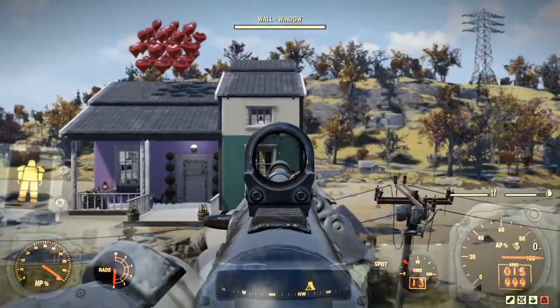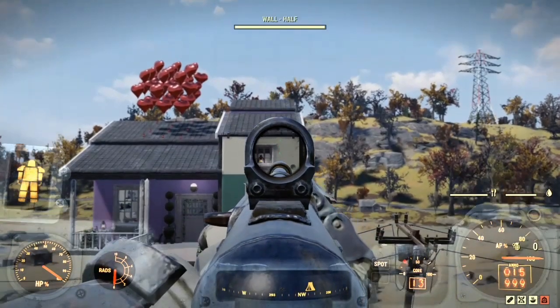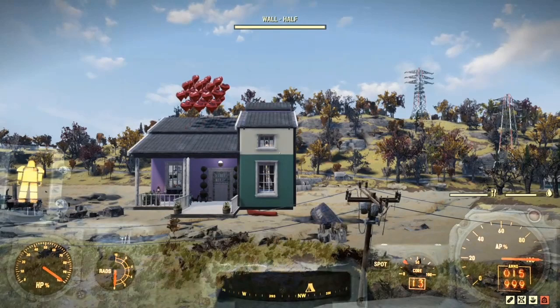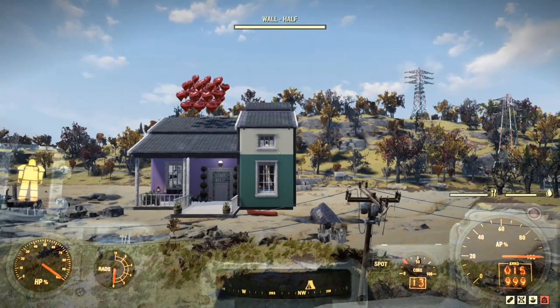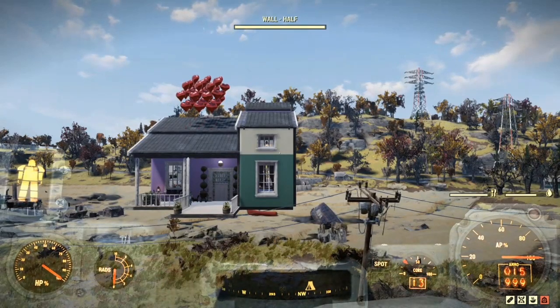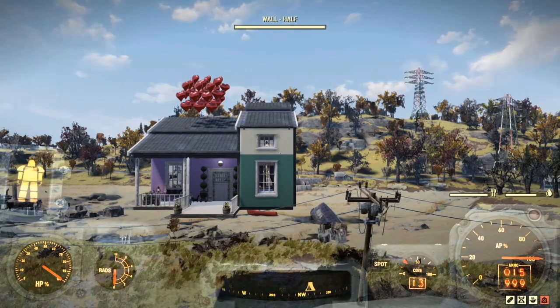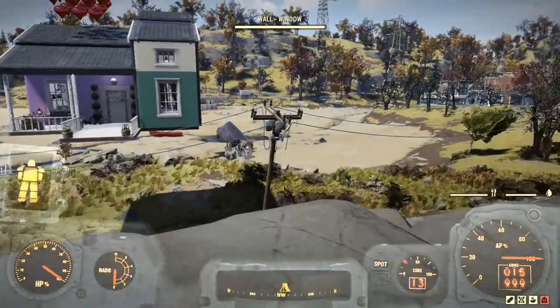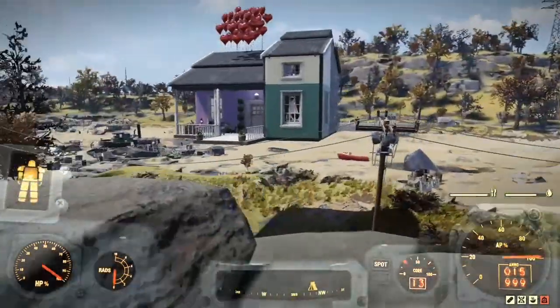I changed the frontage here. In the original Up house in the film there was a very accentuated A-frame which we can't replicate in the game. I just put a triangular roof on facing outwards, but what that meant was you couldn't use that room upstairs because you couldn't get under the roof. So I've changed the roof aspect to make that room usable.